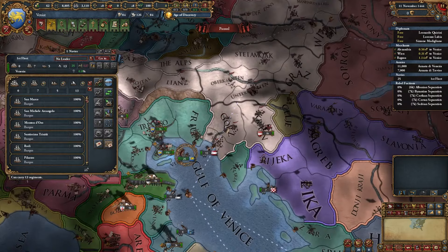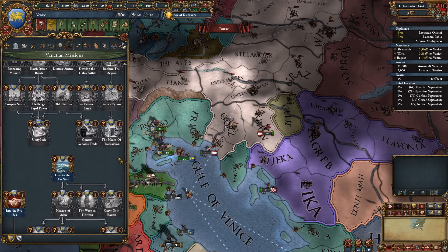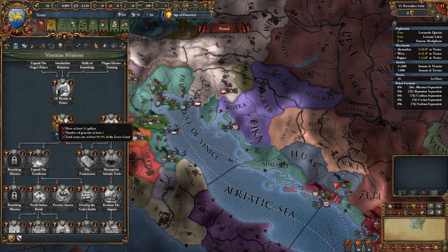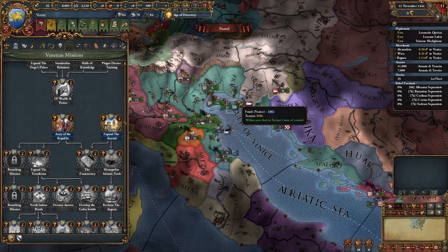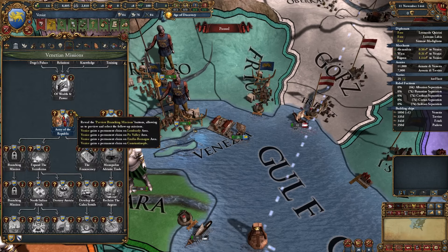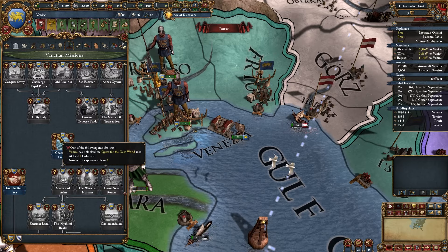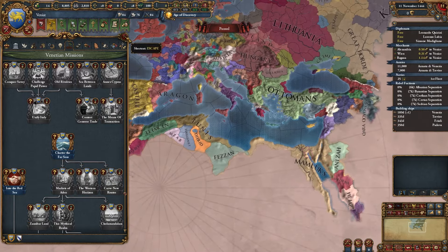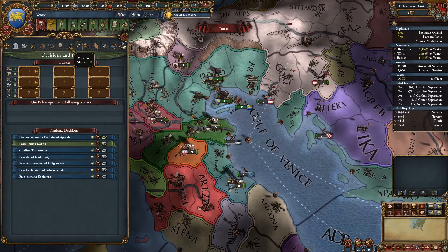We're going to be looking at Venice today - I haven't played Venice much before or after the patch, so we're just going to go through and see what we think. The first mission requires 10 galleys, a general, and troops. Building those galleys reveals the branching mission path and gives us claims in Constantinople. There's also a colonization mission which is a little weird. We'll probably try to form Italy because we never have.